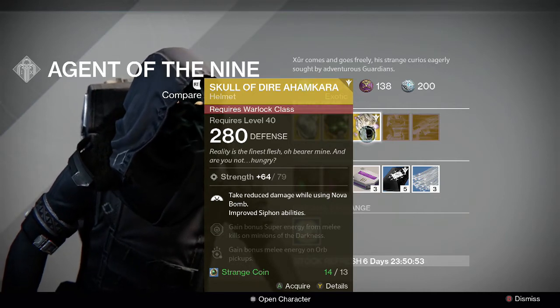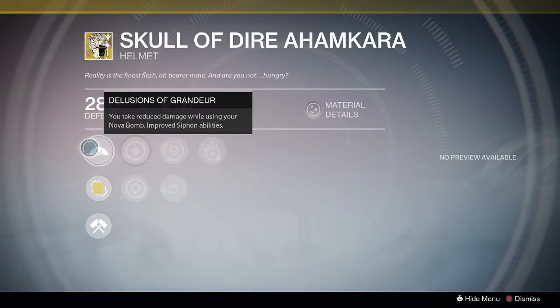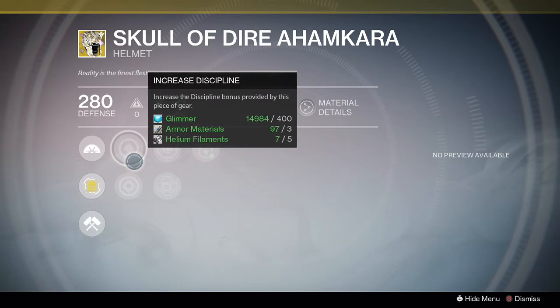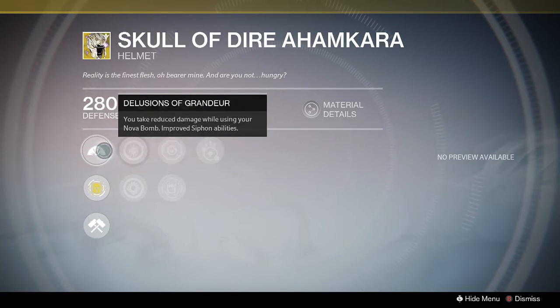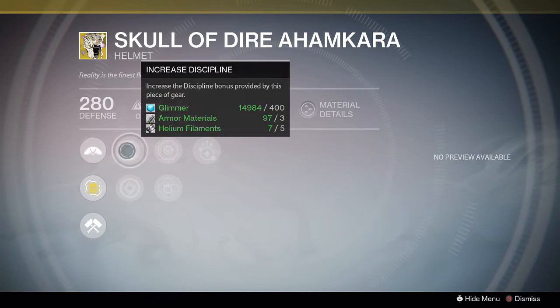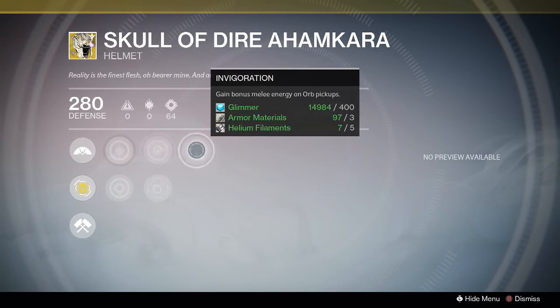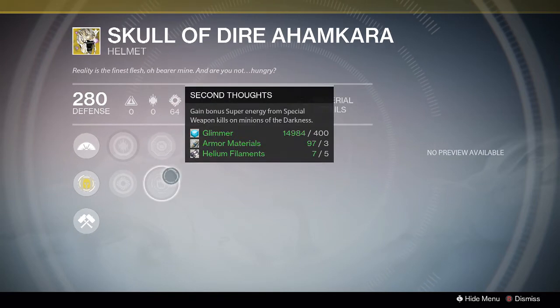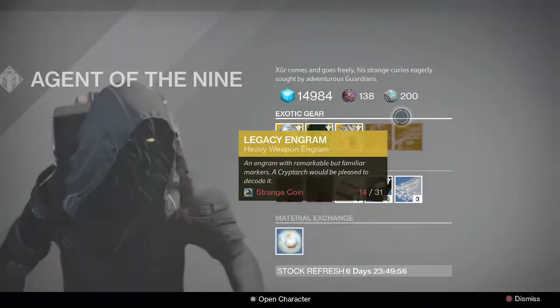For the Warlock Exotic Helmet, we have the Skull of Dire Ahamkara. You take less damage while using your Nova Bomb — it's kind of like the Unstoppable perk for the Titan, where you're harder to kill when being shot at while activating your super. Not too bad. Increased Discipline. This helmet was also in the first year of Destiny, so no stranger to it. Features include Hands-on — super energy from melee kills on Minions of Darkness — Invigoration, and Second Thoughts — super energy from special weapon kills on Minions of Darkness. Not too bad.